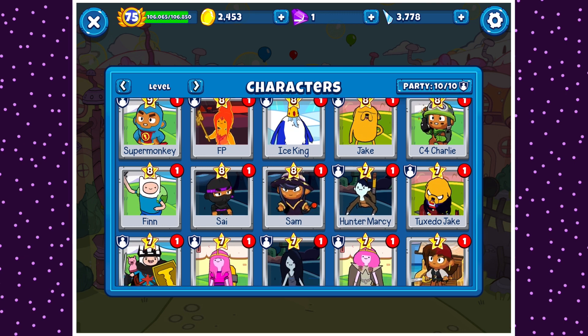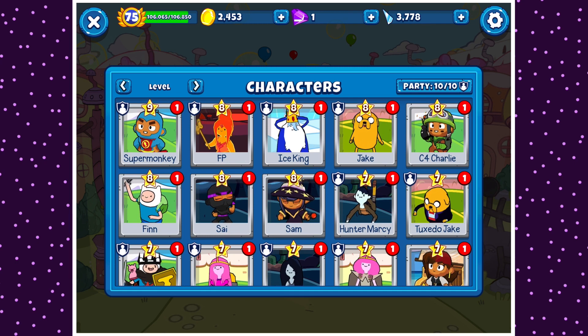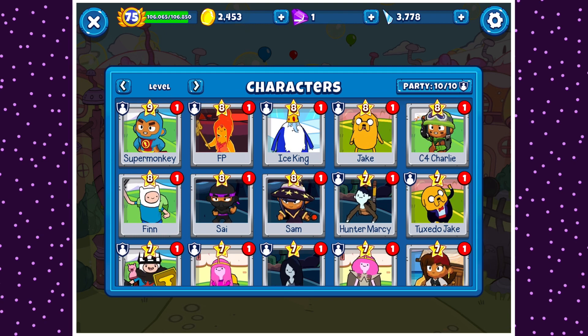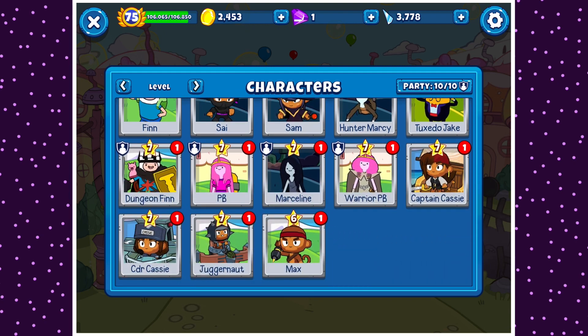Then you have the other characters. If you don't have premium characters, I'd recommend keep upgrading Jake, Finn, Slash, and Marceline — just upgrade them as soon as possible, unless you think you're going to buy the premium characters or you're getting close to buying them with Martian gems. A premium character is a better use of your character items if you have them. But otherwise, just keep upgrading Jake, Marceline, and Finn.